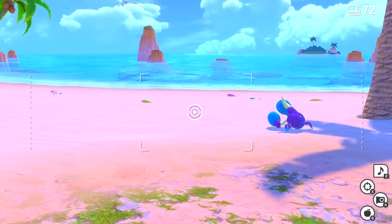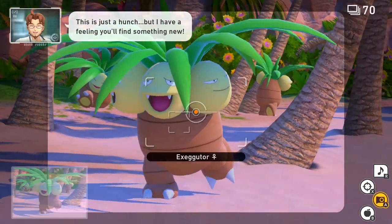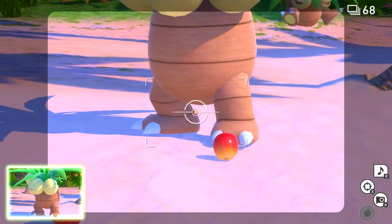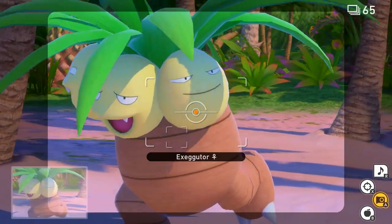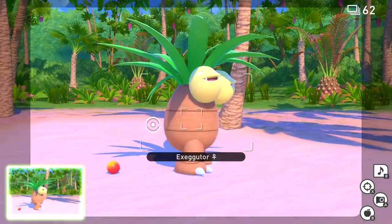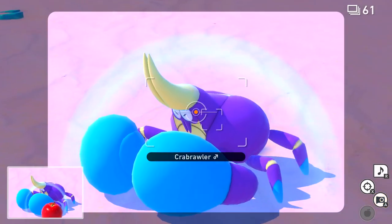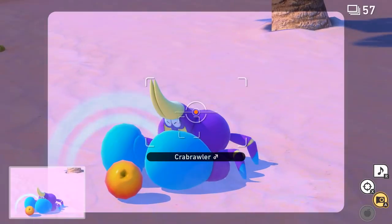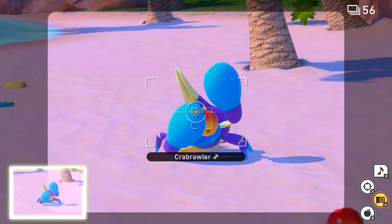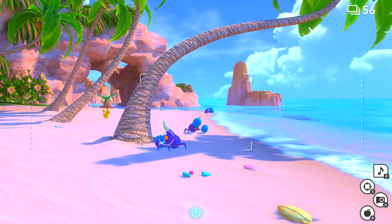Once we unlock the nighttime for this area, we can get the Illumina Orbs which changes things even more — so there's lots to do. I'm looking forward to it. This is a hunch, but I have a feeling you'll find something new. Let's hope so. If you don't mind eating one, we just need a picture of you — just normal. There we go, that should be enough of him. Crabrawler, that pose right there when he's doing that — that was what we were looking for.